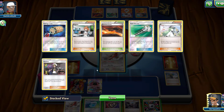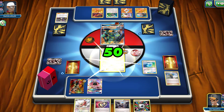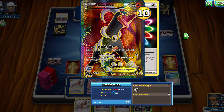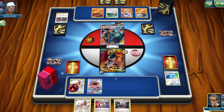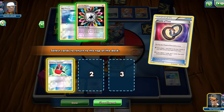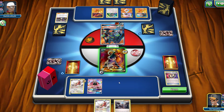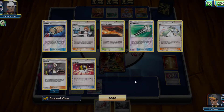Looks like they threw away a Guzma, an N — which I was worried about — and a Field Blower. So we'll go ahead and use Max Potion, then retreat. I could hit with my second attack for 50 damage, but that's not what we're going for — we're definitely going for our first attack. We'll attach this to our Talonflame. I'm actually going to use Puzzle of Time so I can choose what I'm going to get in my next hand. I kind of want a Crushing Hammer. I'll go ahead and use the Energy Discard, Max Potion, and then a Special Energy. We'll go ahead and use Melting Horn — discard the top two cards of my opponent's deck — and we'll have them get rid of another Guzma, which is pretty nice.